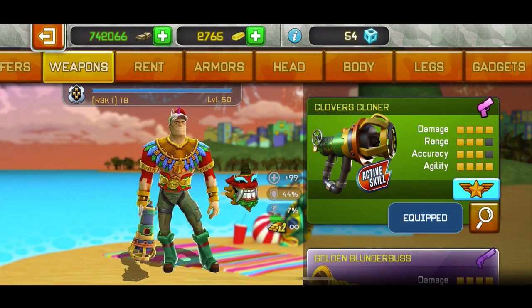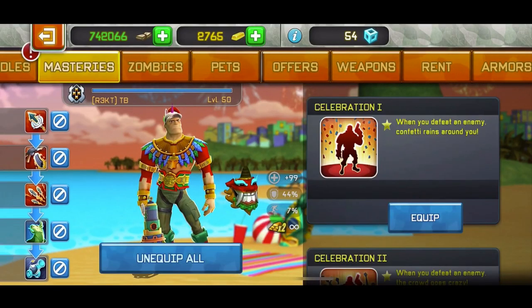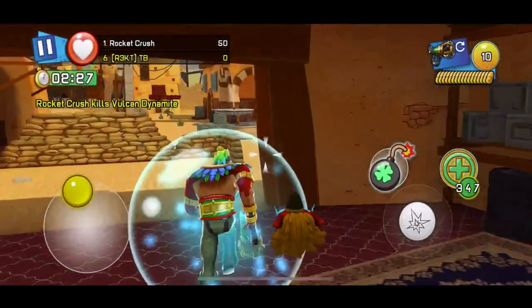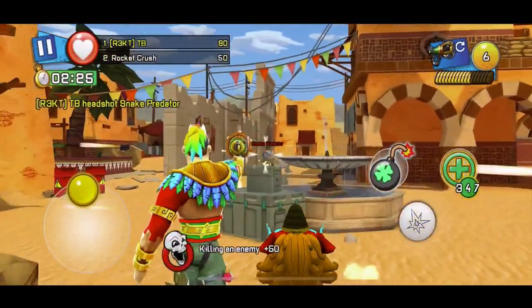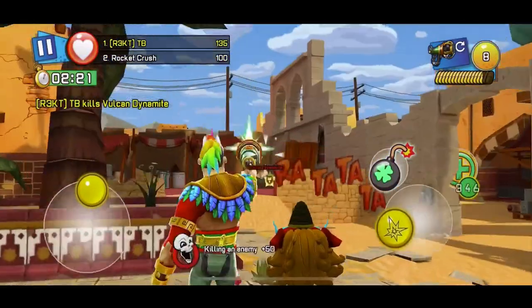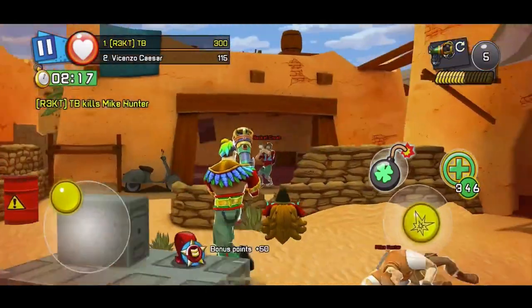I actually like this weapon and you'll see why. So let's go in missions and test it out. As you can see I'm using Glass Cannon, so I'm gonna test it out first with Glass Cannon and after without. With Glass Cannon, as you can see in missions, it's one shot one kill to everyone. Also you can see that the active skill is shamrocks onto the ground, and they're like Trap Medals — basically the same thing as Trap Medals, but they look like shamrocks.